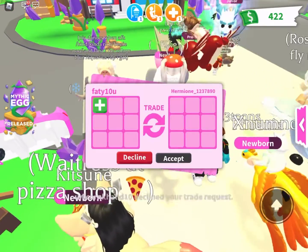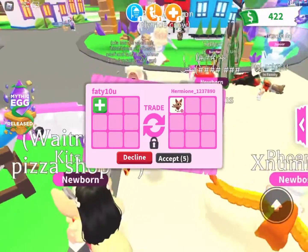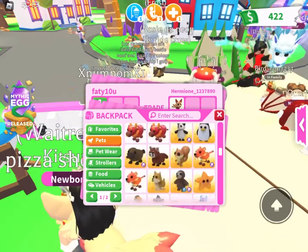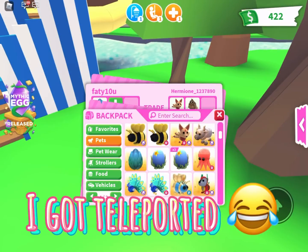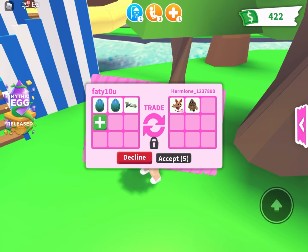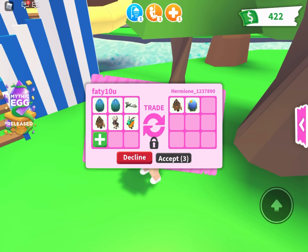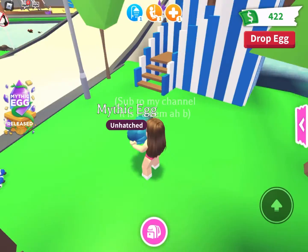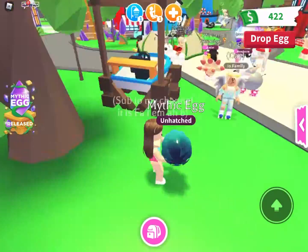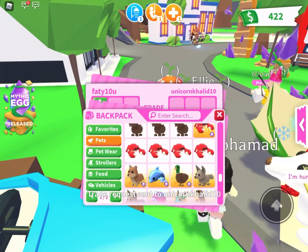I'm going to choose this elephant girl — I think this is the person that traded me. They put in something else. I'm going to put in both mythical eggs, a Wyvern, a Sasquatch, a Wolpertinger, and a Kieran. They put in a Sasquatch and an ocean egg — I'm very sorry but I have to decline.